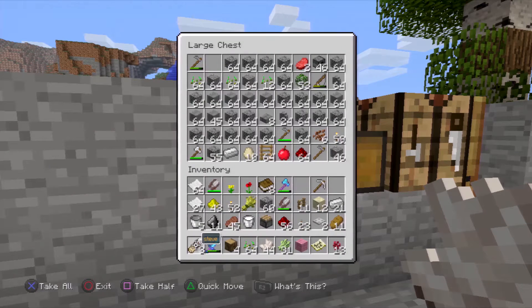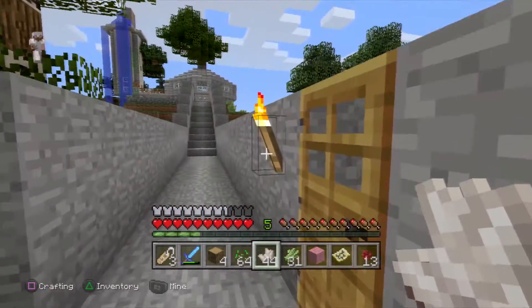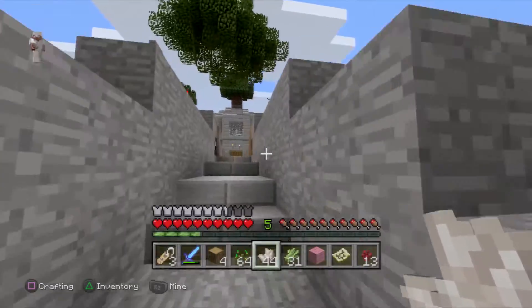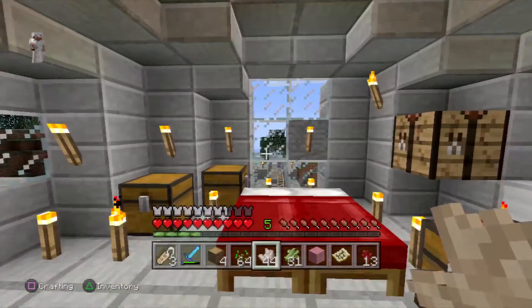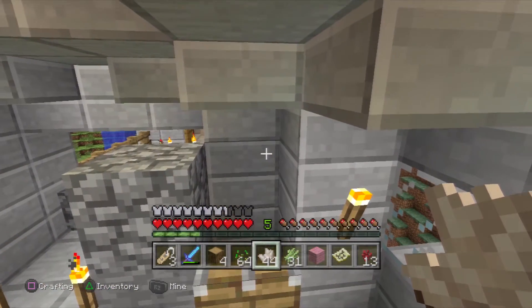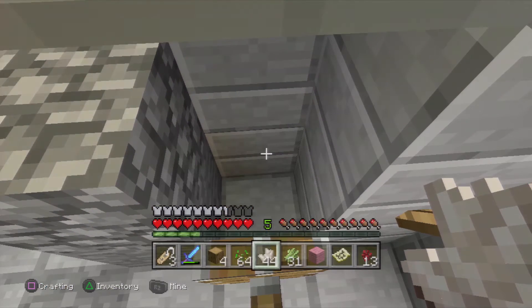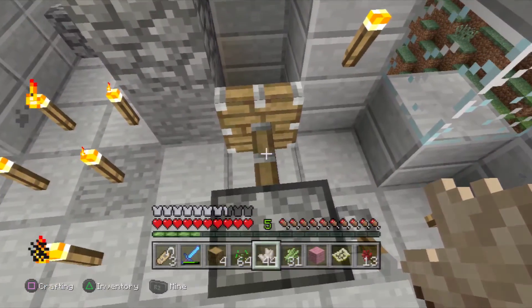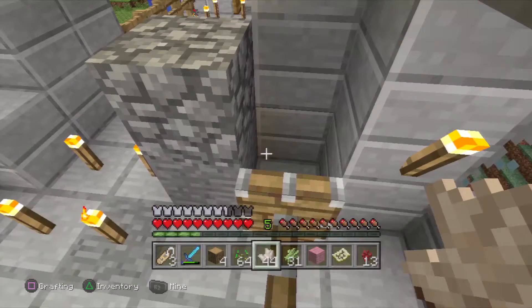Let's see what's in here — whoa, it's a bunch of cobblestone in here. I'm collecting all the stuff that's not in my house. You see this right here? It's a little trap. So if I see a player or something in that area, I pull this lever and it traps them.